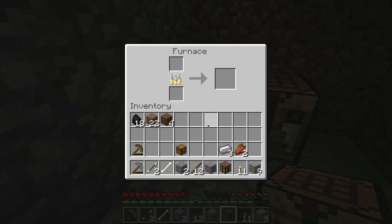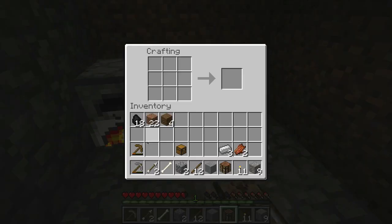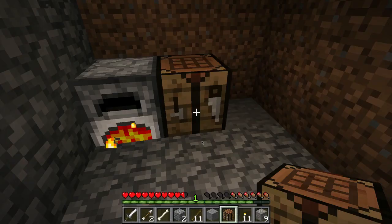So to create a sword, if I'm not mistaken, I'm going to go to my crafting table. I'm going to put a stick and then put two of these. Yeah, okay, I got a sword! I'm going to put this over here and put my sword right there. Good.